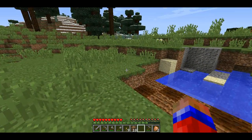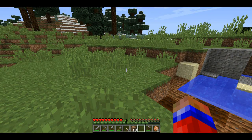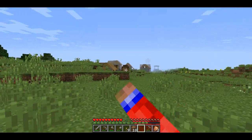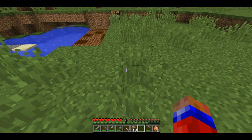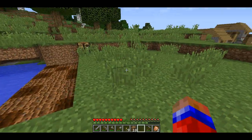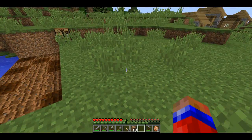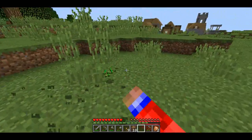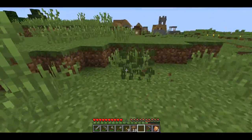I'm going to plant wheat, potatoes, and carrots. You can find potatoes and carrots from zombies dropping them when you kill them, or from villages - villages are the easiest way to find them. But first, we'll start with seeds because I can get seeds right here. If you punch really tall grass, it has a chance of dropping a seed.